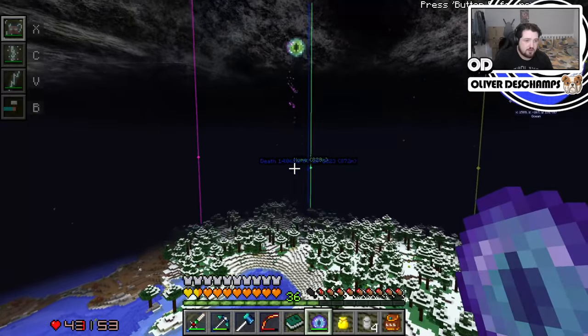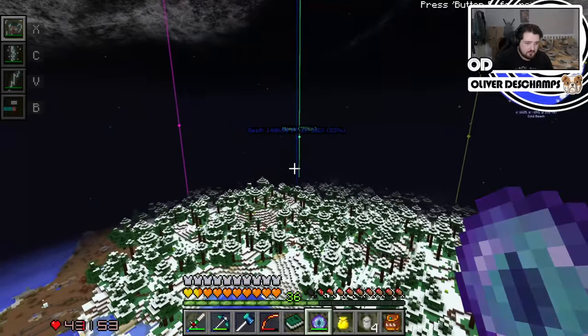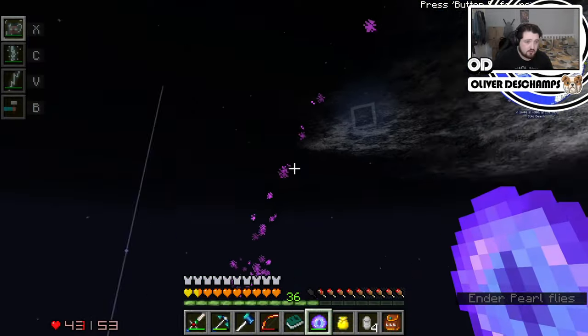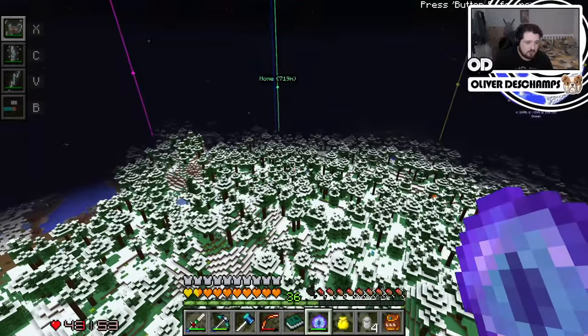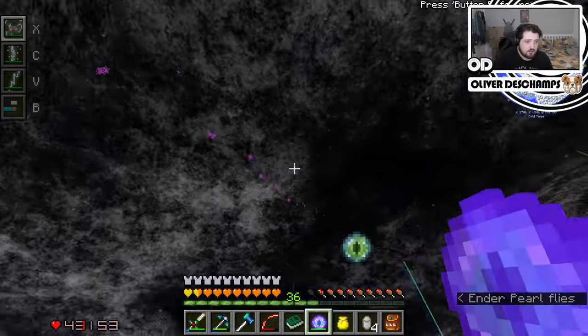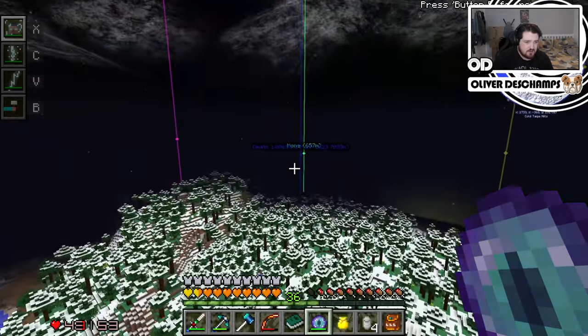This way. We've passed it. Wait a second. It's not that far from our house. This way. Could be somewhere in this area. It is just taking us home.